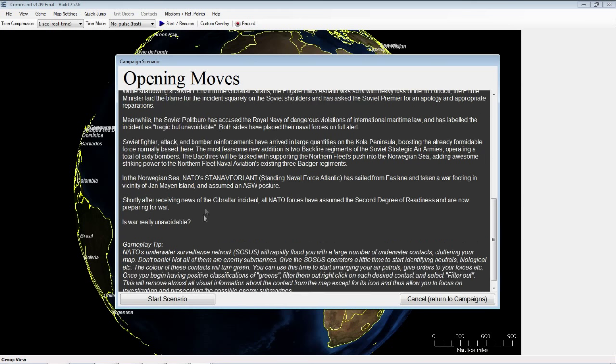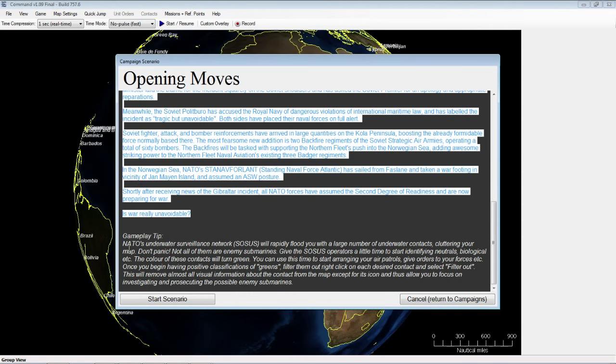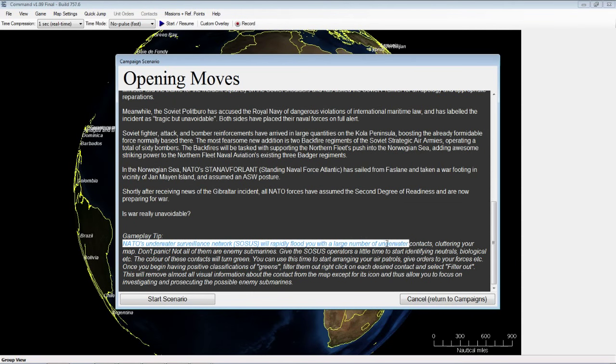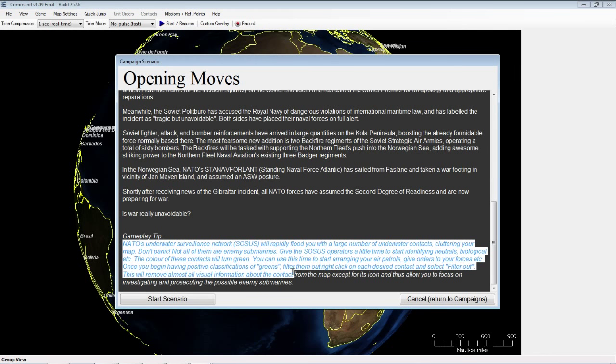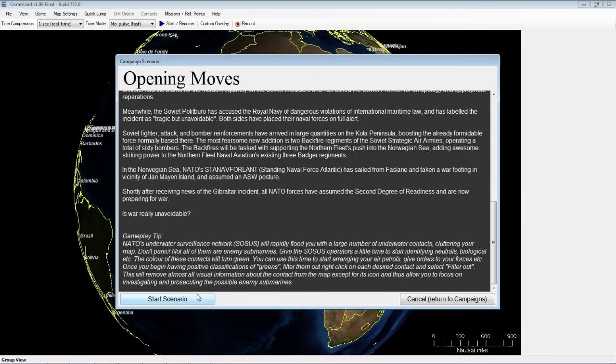The gameplay tip warns that NATO's underwater surveillance network will rapidly flood you with a large number of underwater contacts, cluttering your map. Don't panic — not all of them are enemy submarines. Give the SOSUS operators a little time to start identifying neutrals, biologicals, etc. The color of these contacts will turn green. You can right-click each desired contact to filter them out, removing visual clutter and allowing you to focus on investigating and prosecuting any enemy submarines.